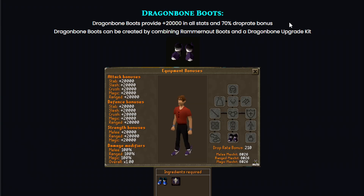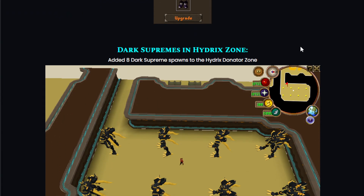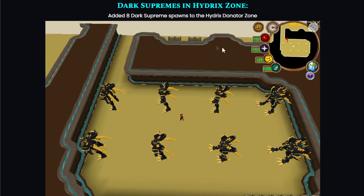The dragon bone boots provide +20k in all stats and a 70% drop rate bonus. They can be created by combining the Ramernoth boots and a dragon bone upgrade kit — amazing items for sure.